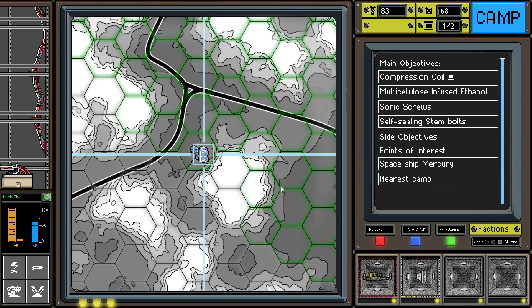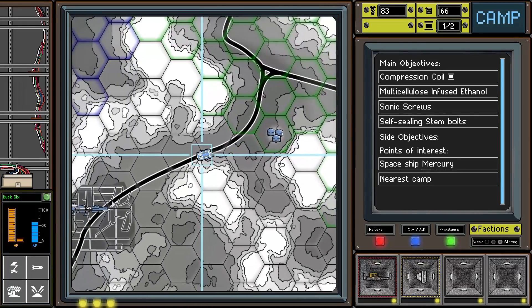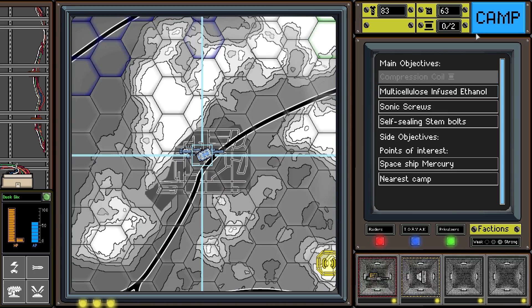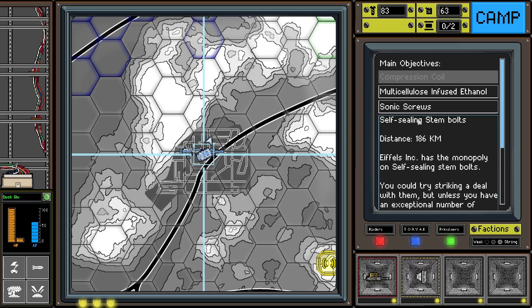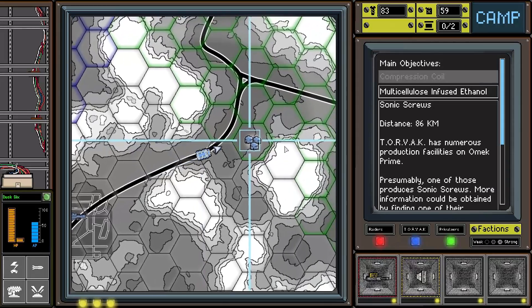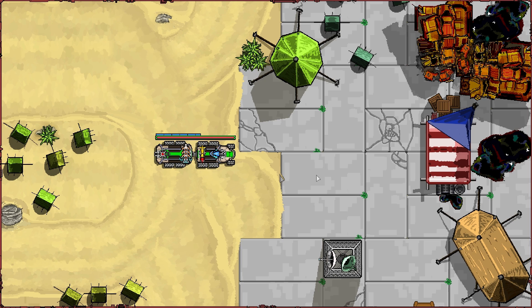Let's bring our cargo back to the ship before we do anything else. We also managed to get a compression coil — that's the first crate delivered. It's the first time we've actually completed an objective, so way to go, good job team! The closest destinations are at 134, 122, and 168, so we're going to do 122. Let me go back in here — I'm concerned about our fuel situation.